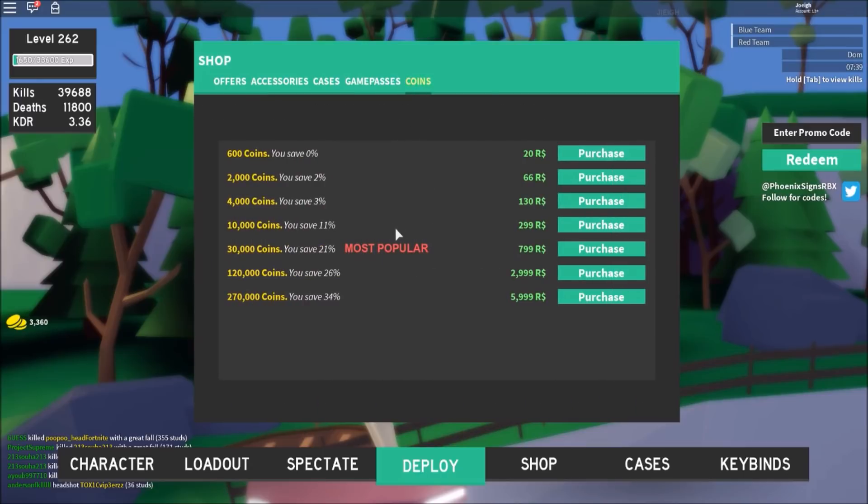They also have this coin purchase thing. I don't think anyone buys coins but the most popular deal would actually be pretty good. They definitely lowered the prices — coins used to be so much more expensive. Now for 300,000 coins you can get it for 6,000 Robux. I'm not sure if that's actually a good deal or not — let me know what you guys think about the coin shop update.